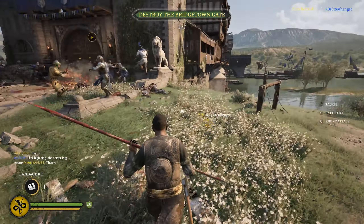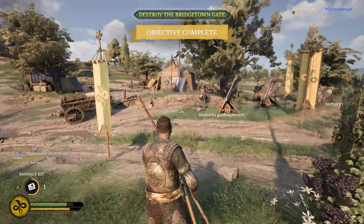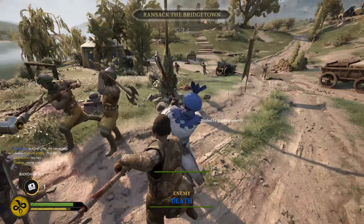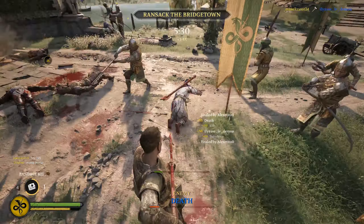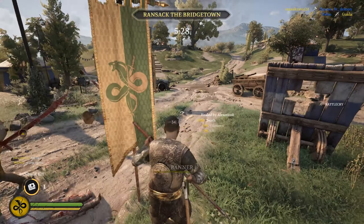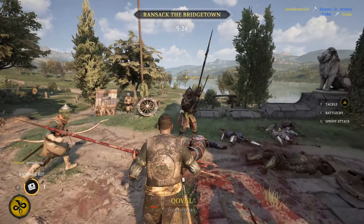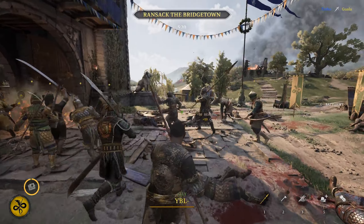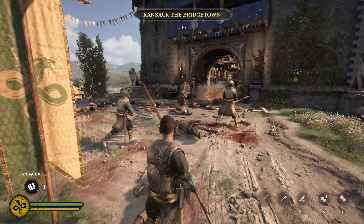We're able to destroy the gates, which is good. We can continue to the next objective, which involves ransacking inside of the city — basically there are some carts and objectives we have to destroy using our weapons, not torches this time.